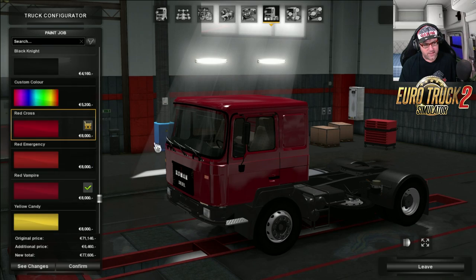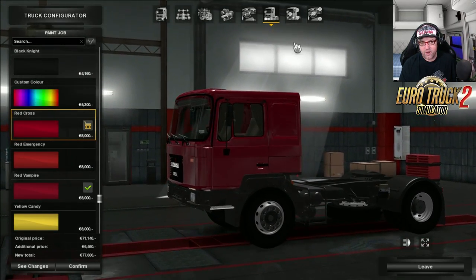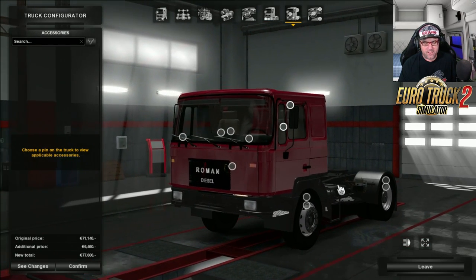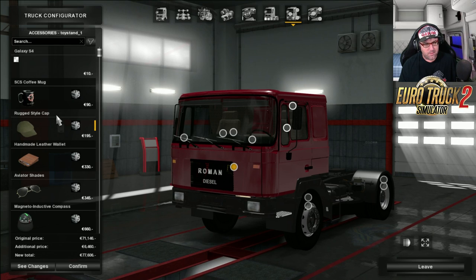Let's go for a red cross. Now over to the accessories. This truck has changed hands quite a few times and it's been a year since we last had a look at it, so you'd think that a lot more things would have been added. But unfortunately it hasn't. We've got the Galaxy S4 inside - so these are all accessories for inside, which we'll have a look at later.